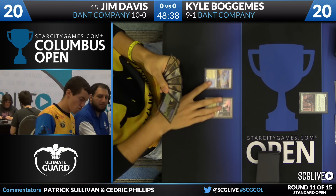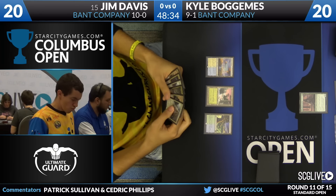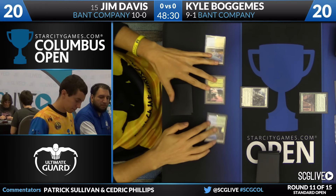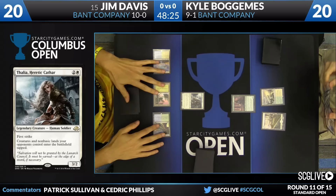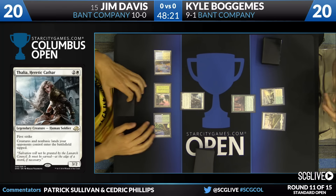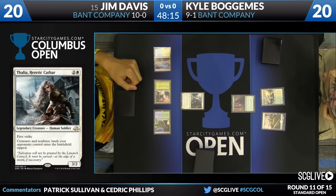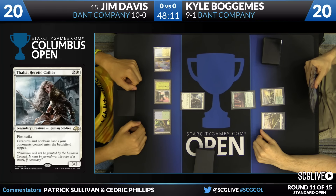Davis looks like he does have a copy of Thalia in hand. Maybe Thalia is the kind of card that could be a mirror breaker — seems excellent on the play in the mirror. Sized the right way to attack and very disruptive to instant-speed Collected Companies, not to mention the lands. There is Thalia, Heretic Cathar: 3/2 First Strike. Creatures and non-basic lands your opponent controls enter the battlefield tapped.